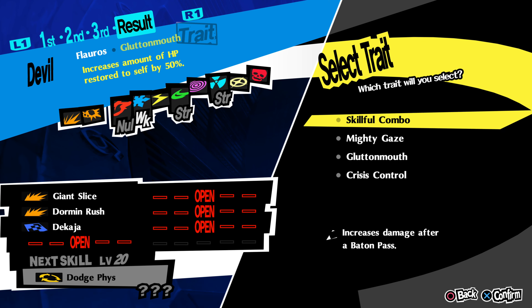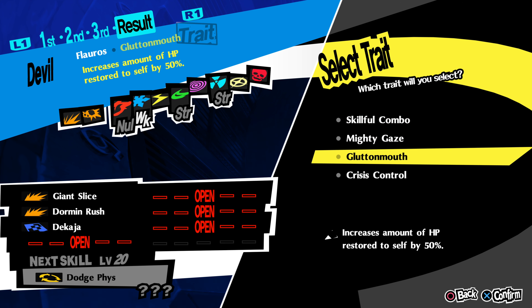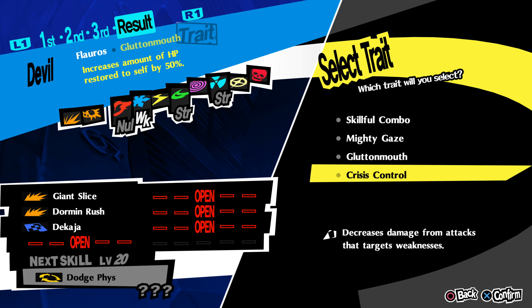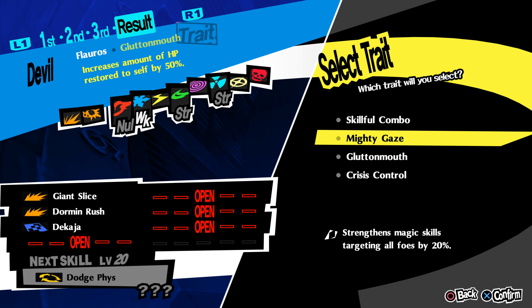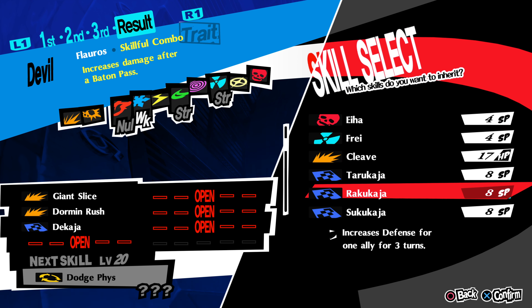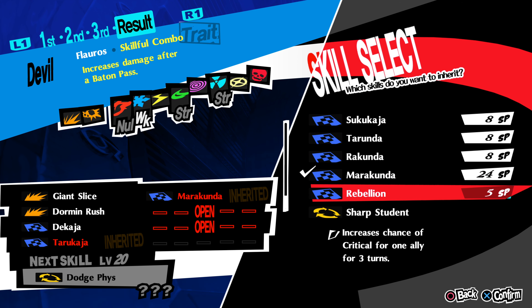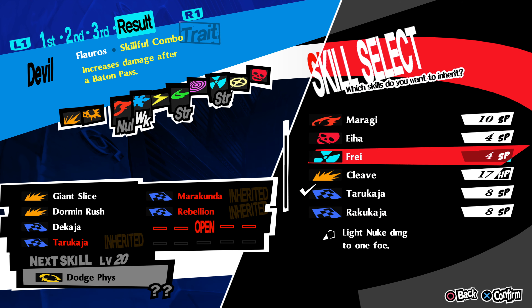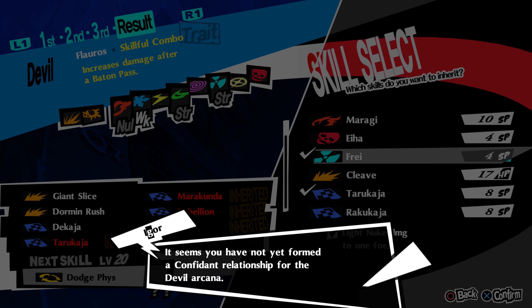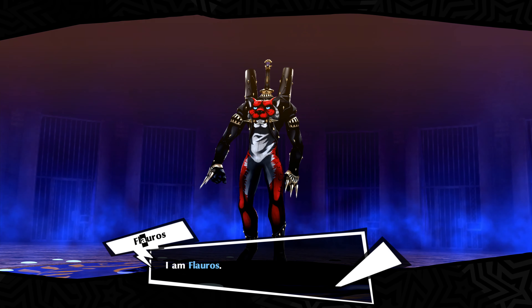Select the skills you'd like to inherit: increased damage after a baton pass, strengthens magic skill targeting all foes by 20%, increased amount of HP restored by self, and decreases damage from attacks that target weaknesses. Skillful combo. Tarukaja — that's the one that we absolutely need. Let's take this Maw skill — chance of criticals is pretty good. This guy's gonna be another physical-based one. And we'll give him Frey, cause I think I only have one other persona that has Frey. Let us begin.